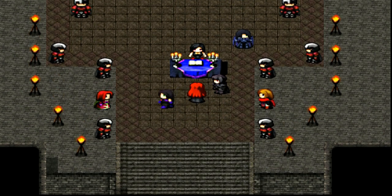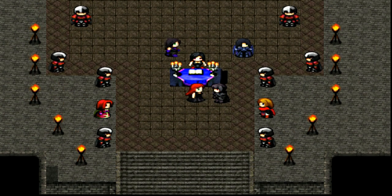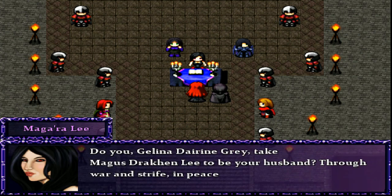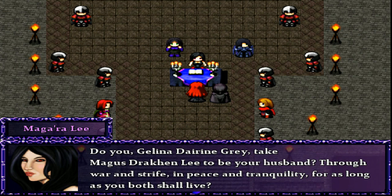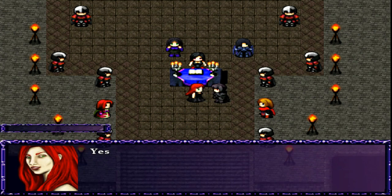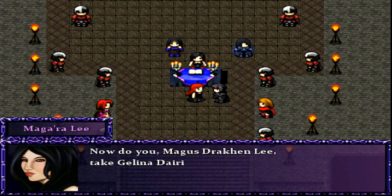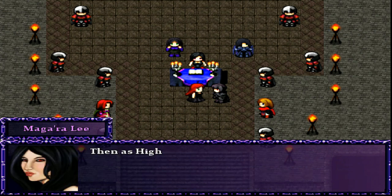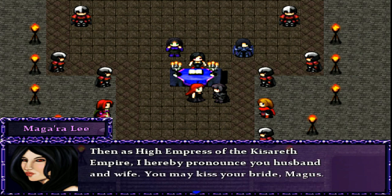By the love of the fallen goddess Shaddai and the strength of the dark god Hazesus, I now begin this most cherished of ceremonies. Do you, Galena Dyrene Gray, take Magus Dragon Lee to be your husband, through war and strife, in peace and tranquility, for as long as you both shall live? Indeed, I do. And do you, Magus Dragon Lee, take Galena Dyrene Gray to be your wife? Indeed, I do. As High Empress of the Kassarath Empire, I hereby pronounce you husband and wife.